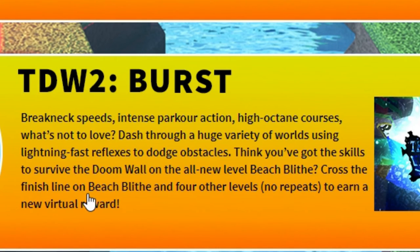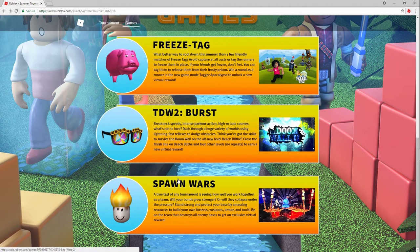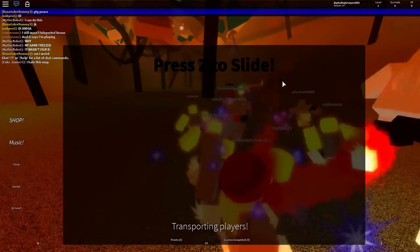So the game is Doom Wall 2. This is what you need to do. Breakneck speeds, intense parkour action, high octane courses. Dash through a huge variety of worlds using lightning fast reflexes to dodge obstacles. You've got the skills to survive the Doom Wall on the all new level Beach Bliss. Cross the finish line on Beach Bliss and four other levels with no repeats to earn a new virtual reward.